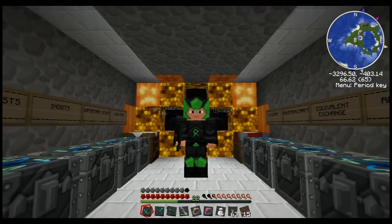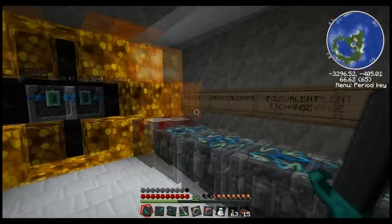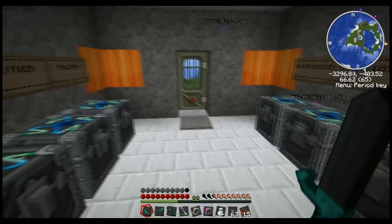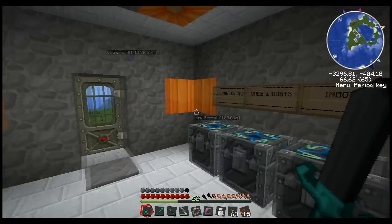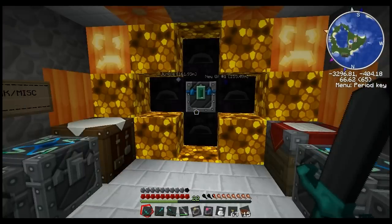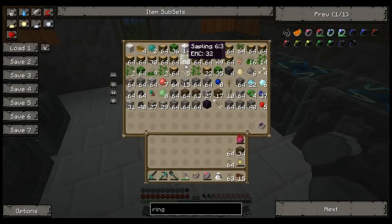Welcome to another episode of Tech-It. I finally got rid of my stupid fraps counter — somehow I had unchecked 'hide overlay.' But anyway, here we are back in the vault. Two episodes ago, we took a look at the chainsaw, the electric chainsaw from Industrial Craft, the dark matter axe and dark matter shears, and that's pretty much what these top three rows came from.